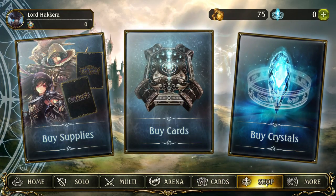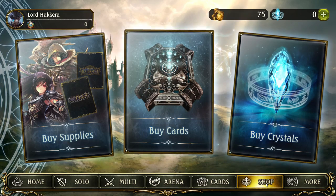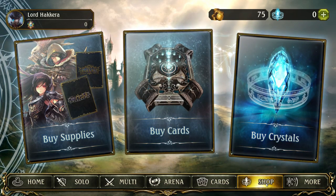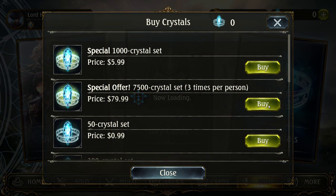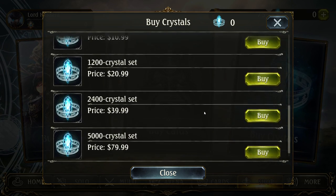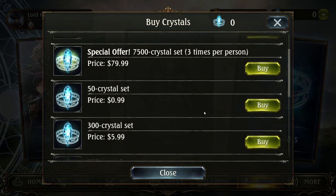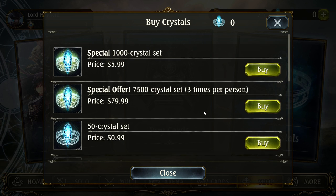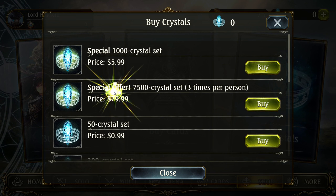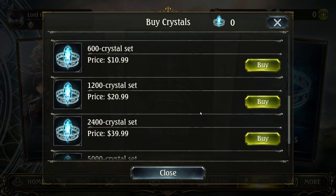The shop button leads to the shop, where you can purchase cards, pre-built decks, sleeves, and alternate leaders. Crystals are the premium currency and can be used to purchase basically anything you can also buy with gold; however, certain items are only purchasable with crystals, such as pre-built decks and some promotional cosmetics. I strongly recommend taking advantage of special offers if you decide to spend money, as the regular price of crystals is somewhat high, at least in my region.